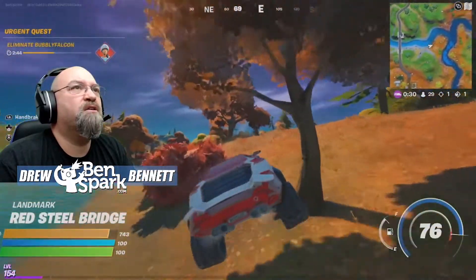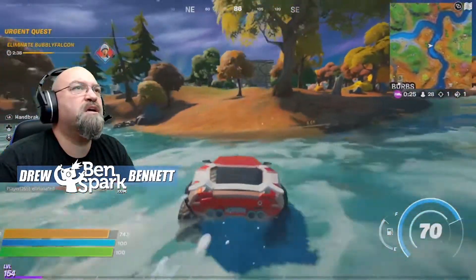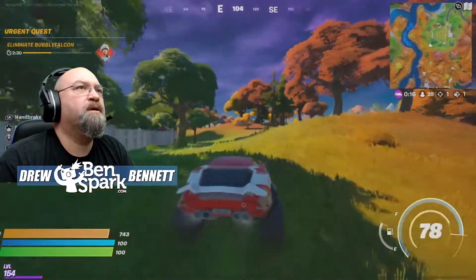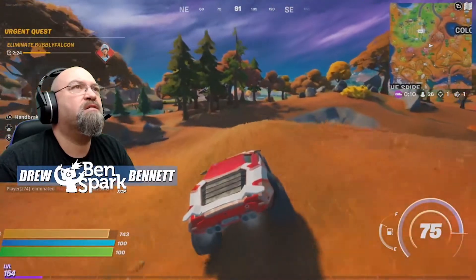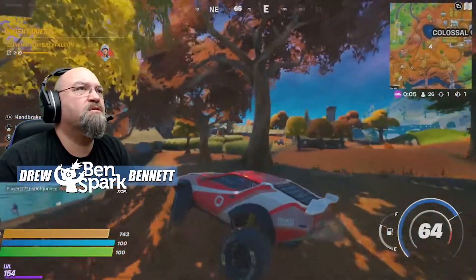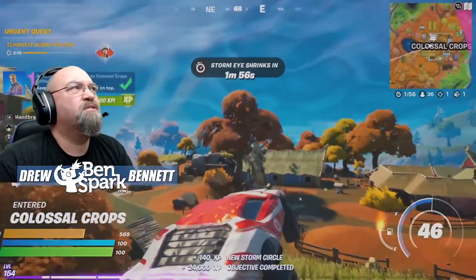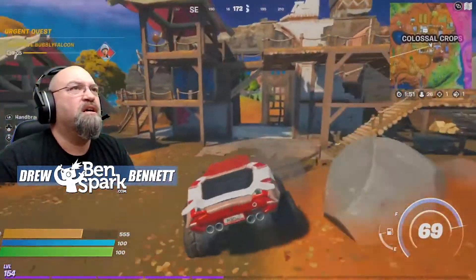We're going to get our vehicle. Go in here and try not to bounce too hard across there. There we go — that's all we had to do, get across. Let's get a little bit of speed going. Past Risky Reels, straight on out here. Going to find Colossal Crops. Dodge somebody shooting at me. And there we go — we drove from Sweaty Sands to Colossal Crops in a whiplash.